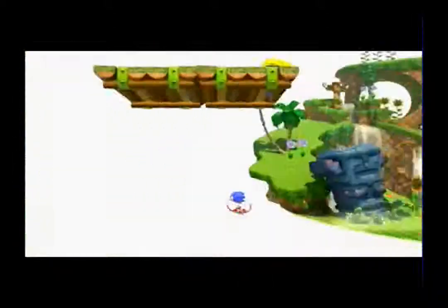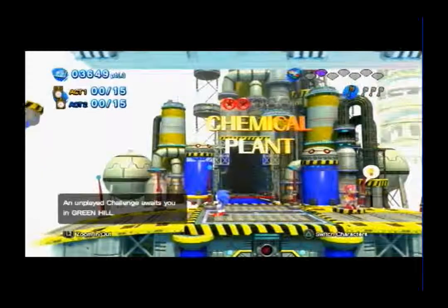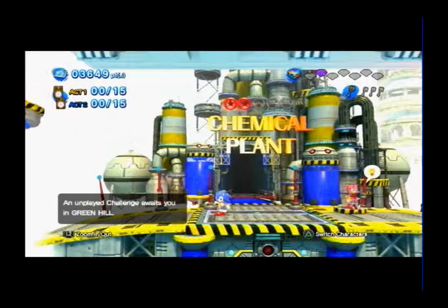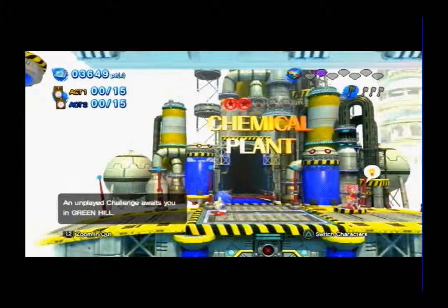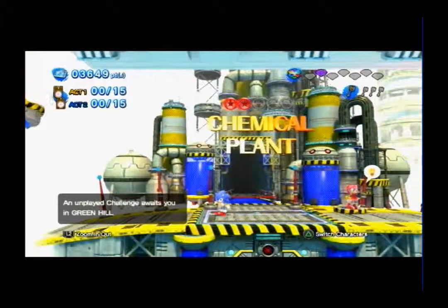Like I said, I'm not going to do the challenges right now. I'm going to go ahead and talk about the trivia and go to Chemical Plant Zone — I like the music there. Green Hill Zone is the first stage of the 20th anniversary celebration game Sonic Generations. This level is a re-imagination of the Green Hill Zone from the original Sonic the Hedgehog on the Sega Mega Drive, part of the classic era.